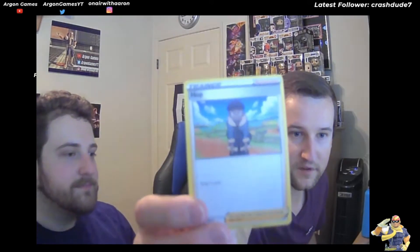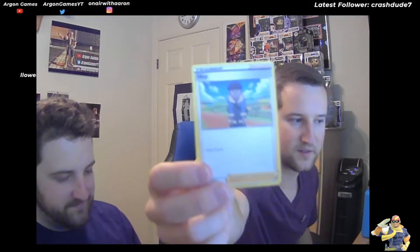Then we have your rival - in Sword and Shield we have Hop. I don't even know if I classify him as a rival. He's just a best friend who's the brother of the champion. He's like a low-key version of Barry from Diamond and Pearl - your friend slash rival that says he's gonna arrive to the Elite Four five hours before you, except he doesn't do anything. He just spawns in there because he's lucky.